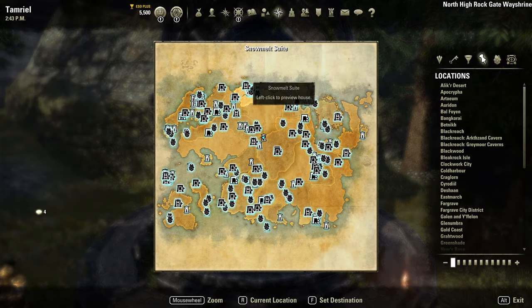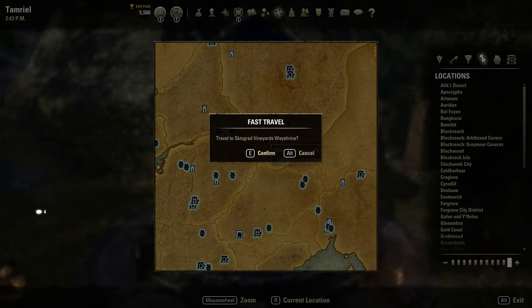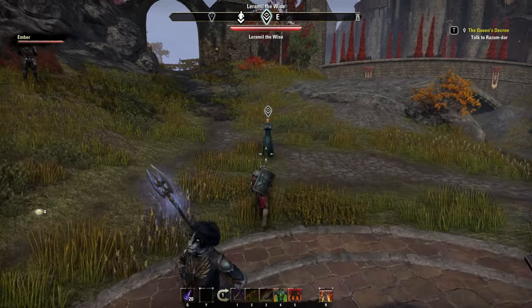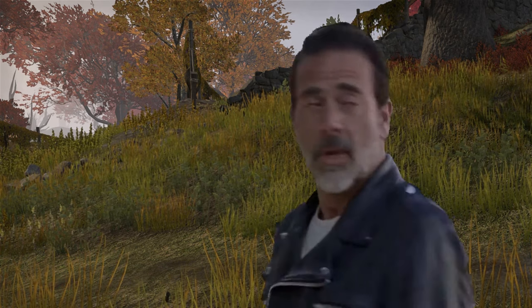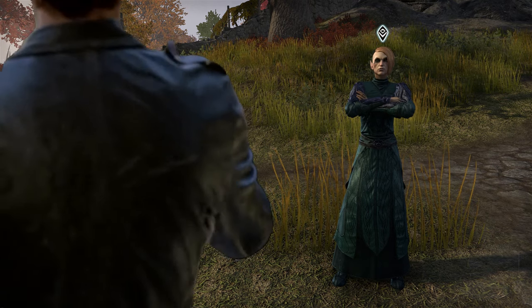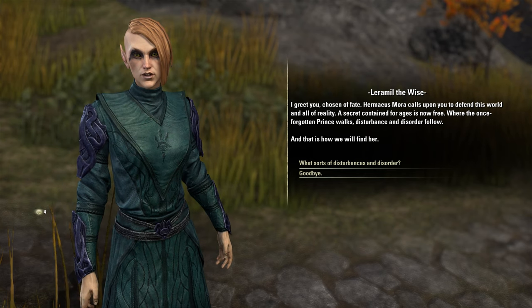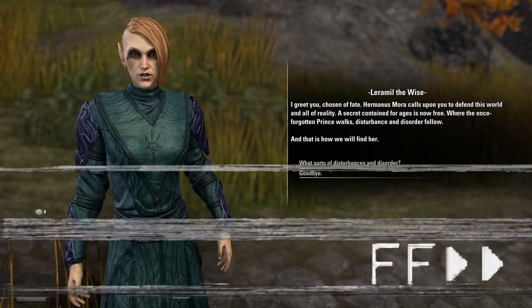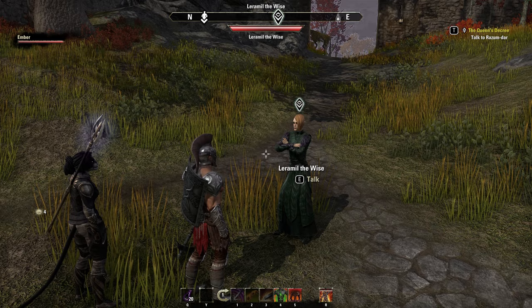I was in Cyrodiil last time I played this character, but we need to go to the West Weald, and it looks like by default we've got a Way Shrine unlocked — let's go! Oh no, Spooky Leramil the Wise is the quest giver here? You are creepy — Hermaeus Mora calls upon you to defend this world and all of reality. That's absolutely fascinating, but I'm not here to do your quest, I'll wait until it's on live. I'm here to check out Skingrad!